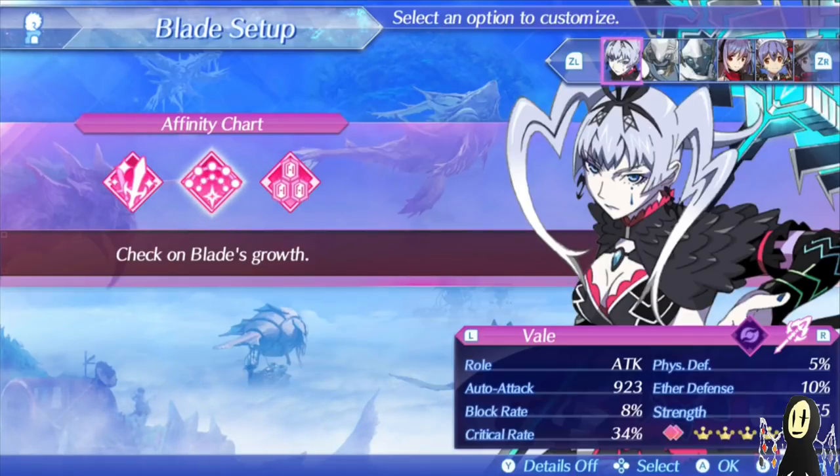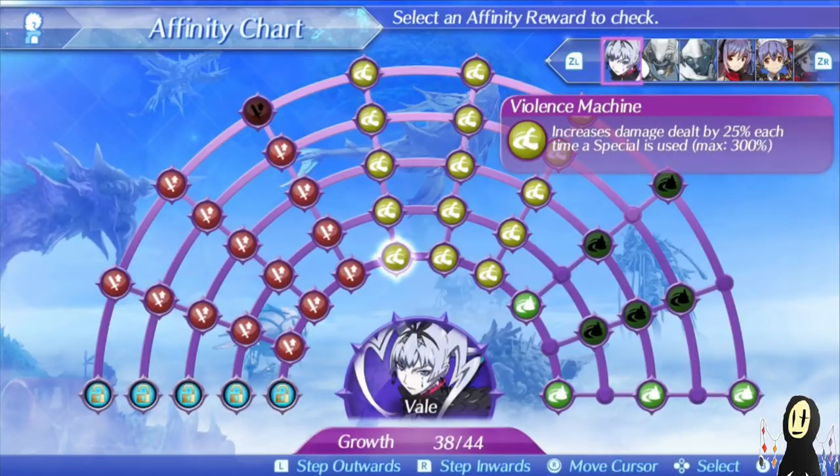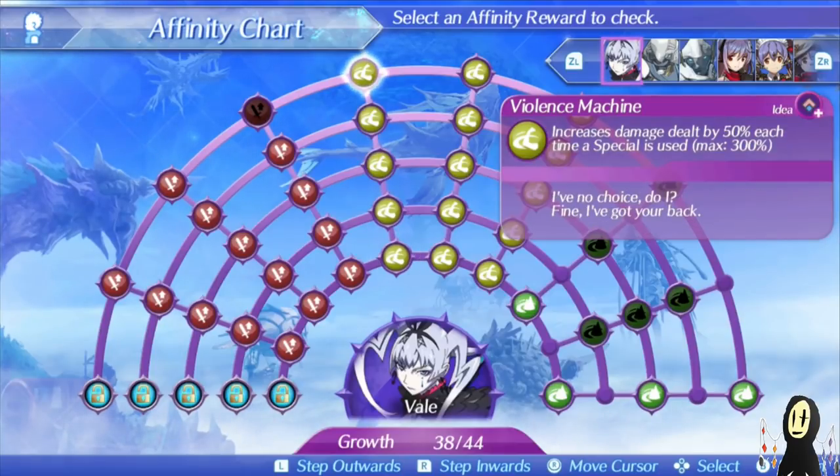This is thanks in no small part to her unique passive: Violence Machine. The cap for the damage bonus is the same across all affinities — it's just that with higher affinity you'll reach it faster. At max level, if you do a special any 6 times, your damage will be increased by a whopping 300%. It's really fast, and she can reach it faster than Sheba can, even though this one is a little bit weaker.